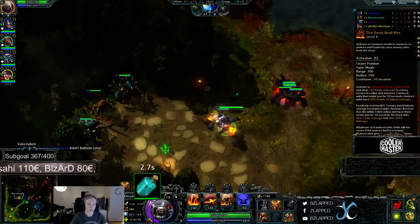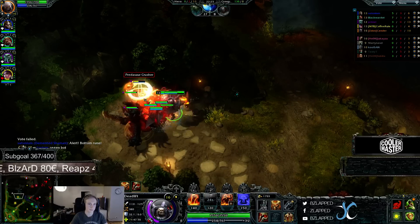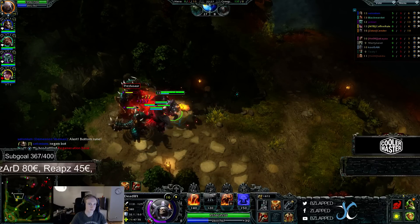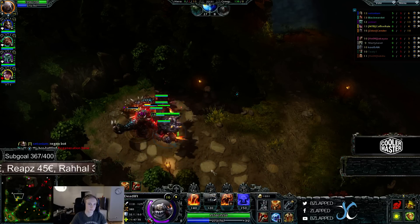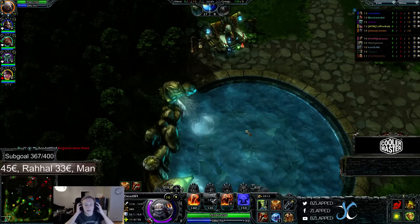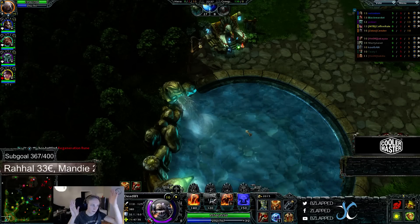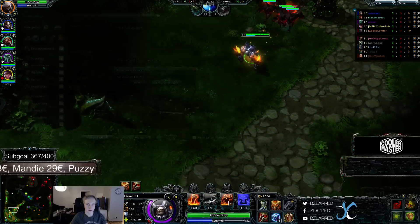You don't really need any mana regeneration because your E doesn't cost mana. Only your Q costs mana and your W. I think this item build is insanely strong, but I've only played him one game. This item build as a jungler is insane.